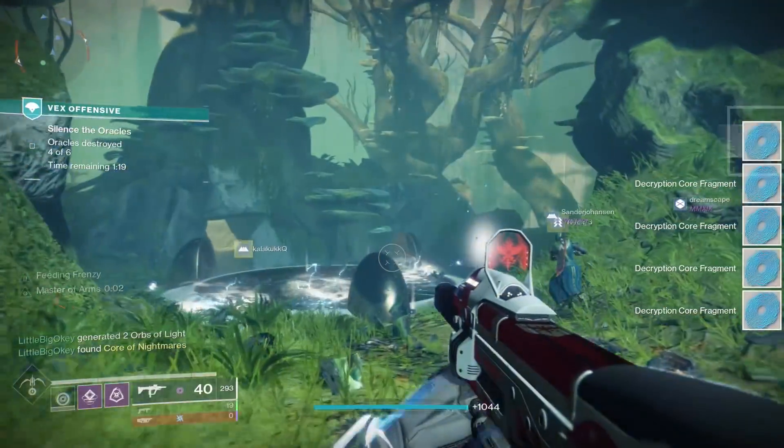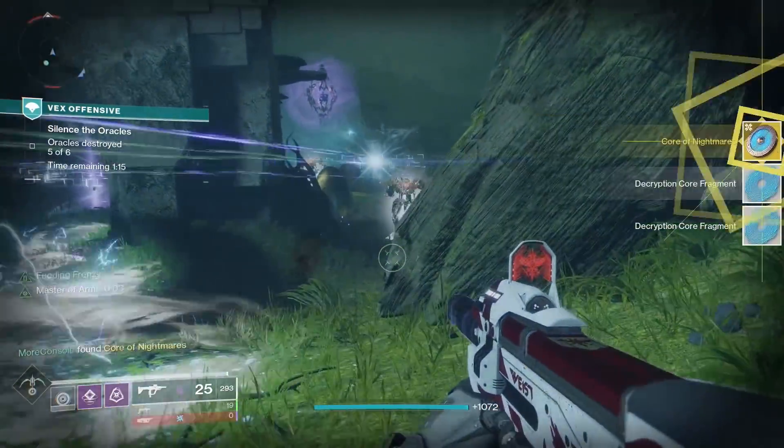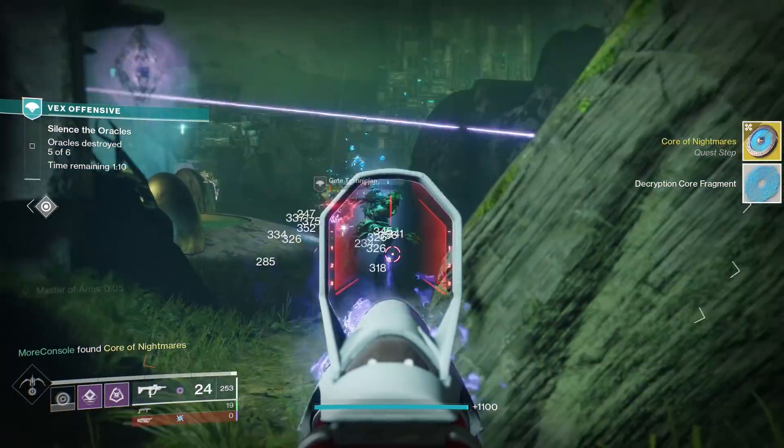Now the next step is pretty easy. Simply boot up Vex Invasion and kill 120 Vex. Each Vex drops something called a Decryption Core Fragment, and well, you need 120 of them. This took me about five minutes.